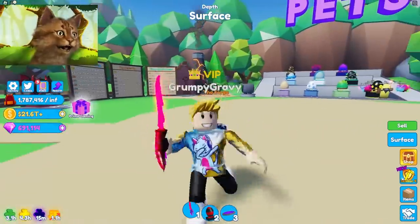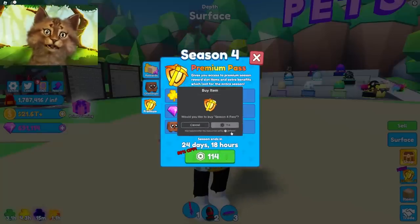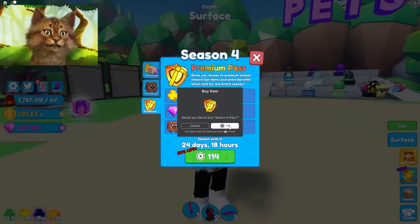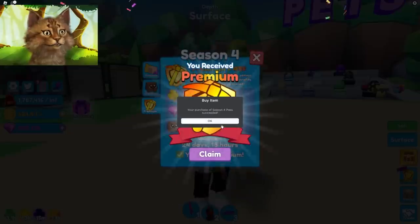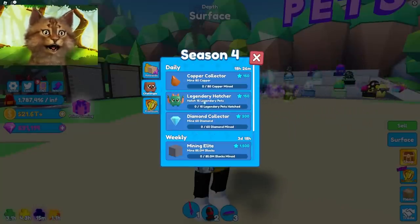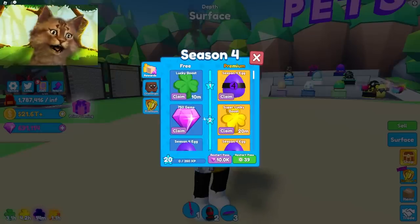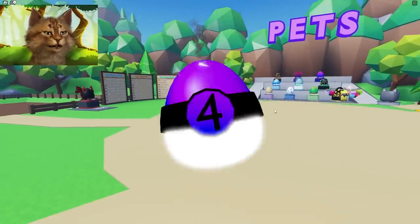We're back on Mining Simulator, it's season four! That means it's time to get the battle pass and open a billion season eggs to get some secret pets. First, we're going to claim the premium reward — you can do challenges to get points — but we're unlocking all of it, skipping everything like we do every season. We got a lucky boost season four egg, here we go!